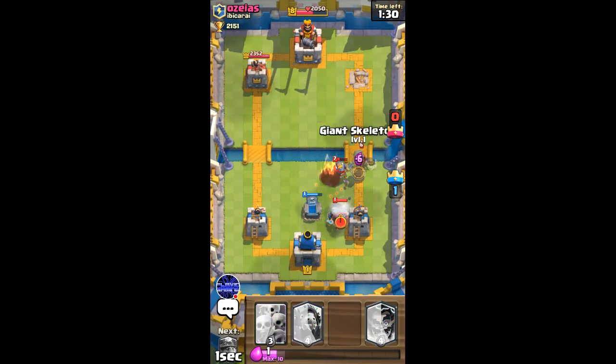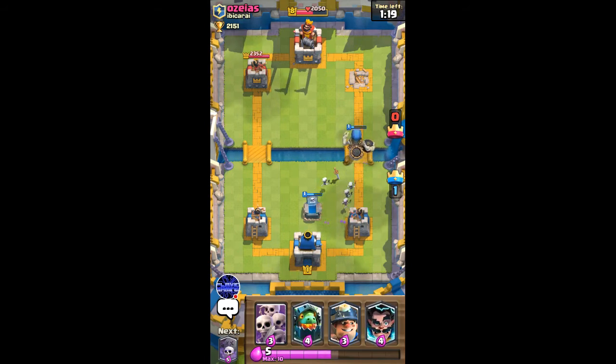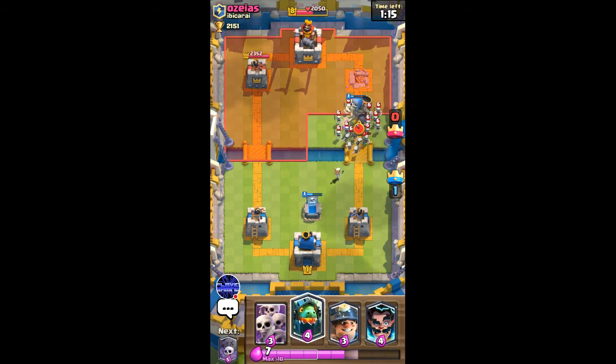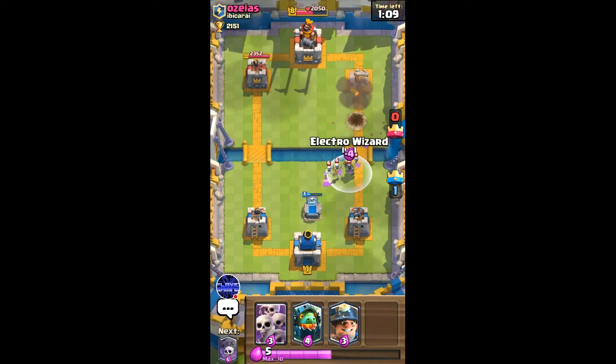I'll go ice wizard and then giant skeleton, so the giant skeleton should be able to distract the wizard. The miner is gonna get taken out by the tower and the skeletons, and now I can use another miner graveyard combo once I cycle back to the graveyard. I can use my electro wizard right here to get rid of these skeletons.